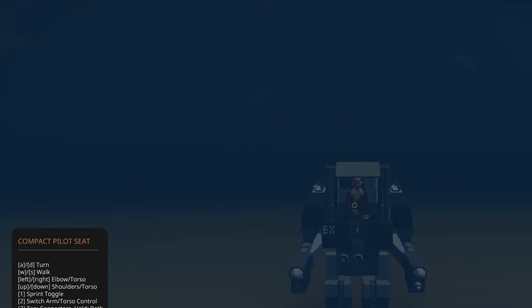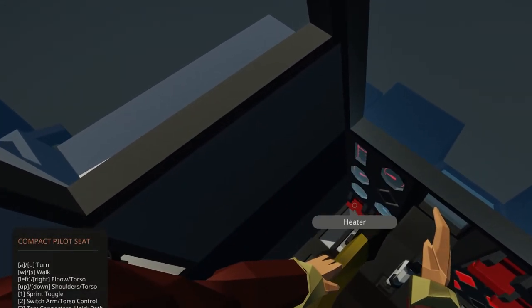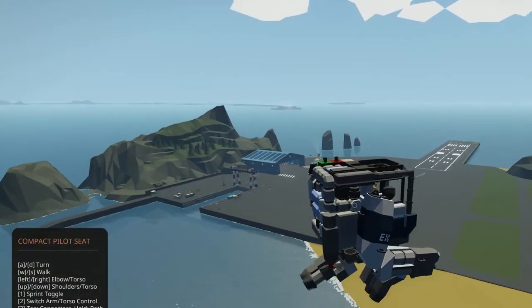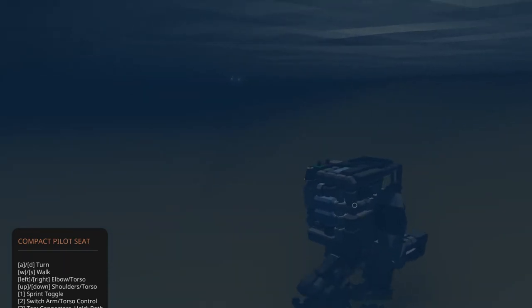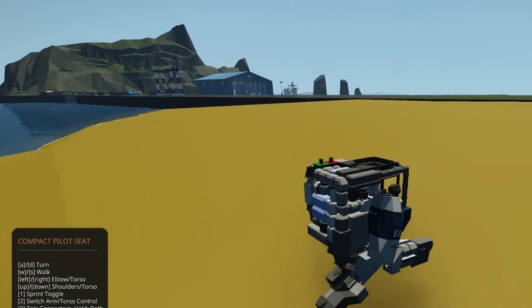Now we have to do an emergency surface. Let's do emergency. Whoa! Okay. But the problem is we surfaced, but now we can't get out. Oh, that's funny. Okay, let's go back up here. All right, there we go. We're done.